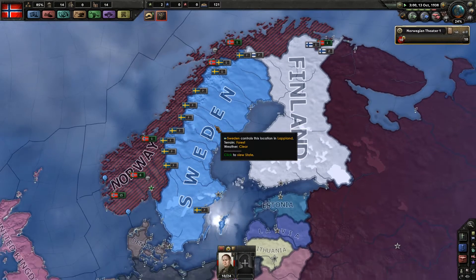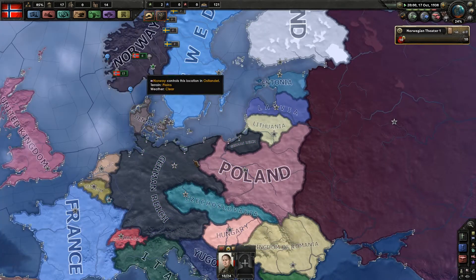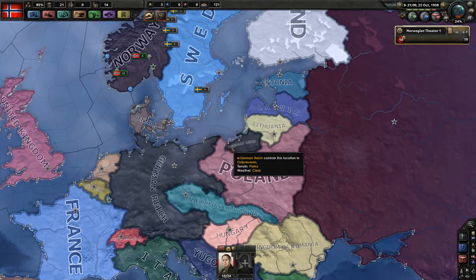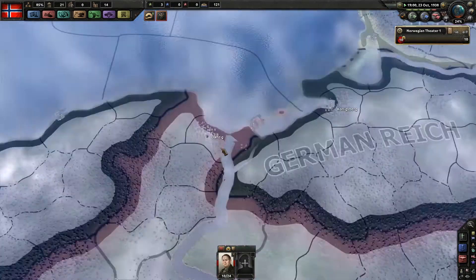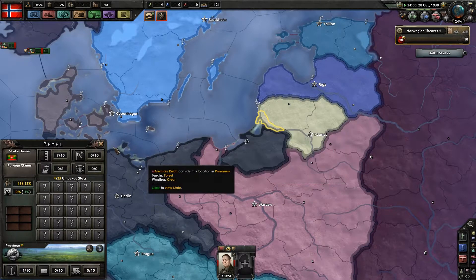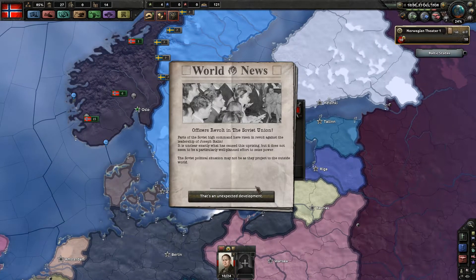It's October 38. What are the Germans doing? The Germans demanded the Sudetenland — this part around Czechoslovakia. Then they'll probably go for Danzig first and then Memel, or maybe Memel first then Danzig. Now it's the change of day — and there's an officers' revolt in the Soviet Union. Parts of the Soviet high command have risen and revolted against the leadership of Joseph Stalin, which doesn't happen a lot in the vanilla game.